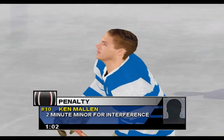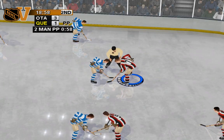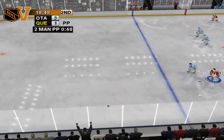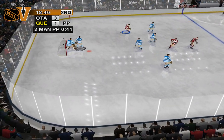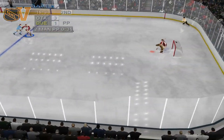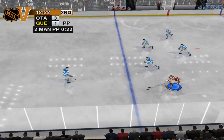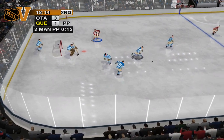Some players have a target icon beside their names — these guys are snipers! They have a quick, accurate wrist shot. Try to get these guys the puck in front of the goal. Stewart knocks him off the puck. Out over the blue line. The saucer pass button will lift the puck off the ice. This is used when a defender is trying to block the pass.